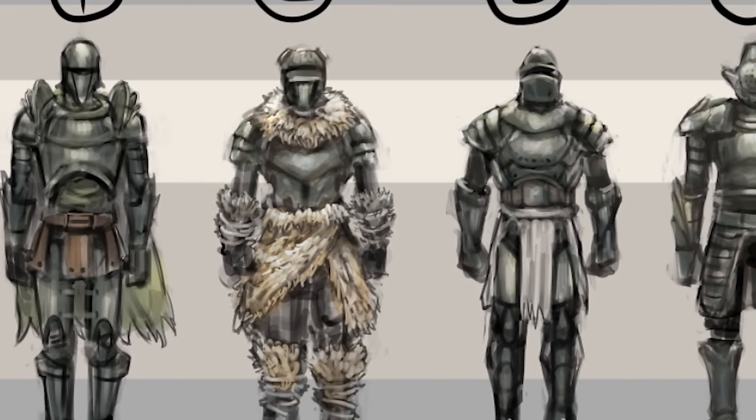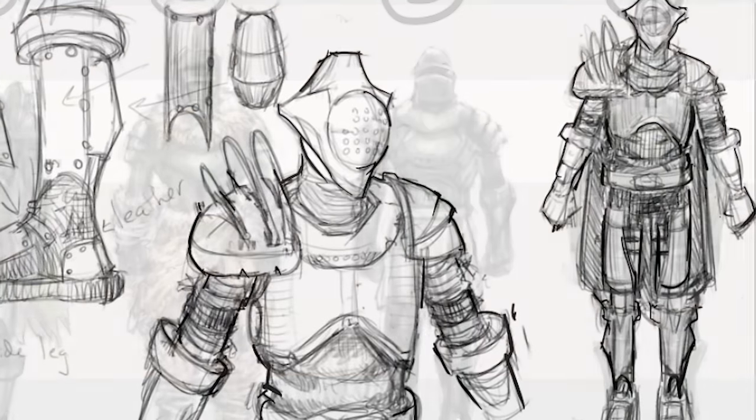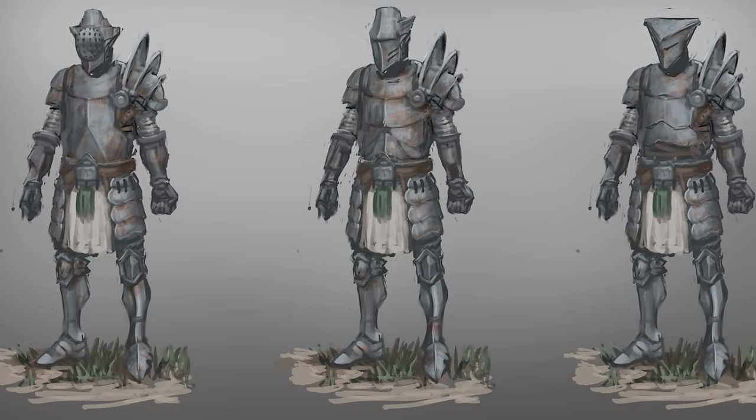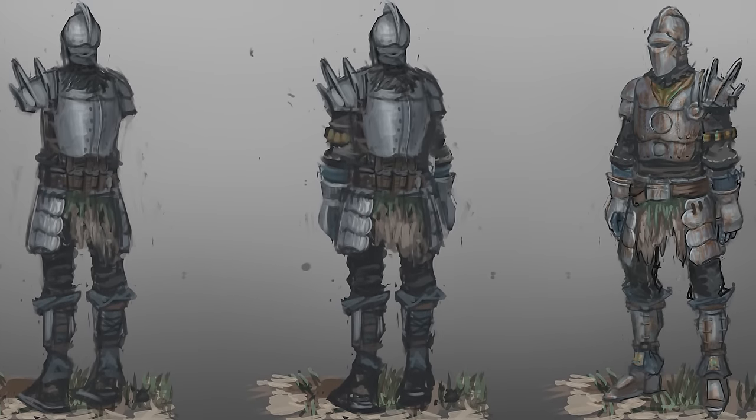The Skywind team redesigned the set to evoke brutal efficiency — a makeshift design using low-quality, well-worn materials, with evidence of repeated repairs and improvements.